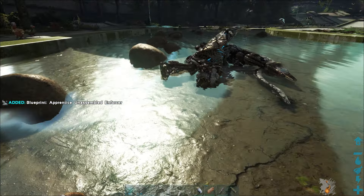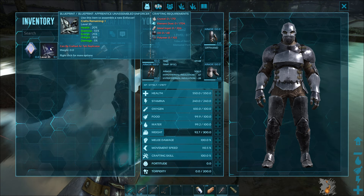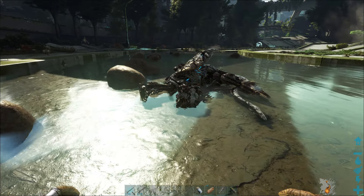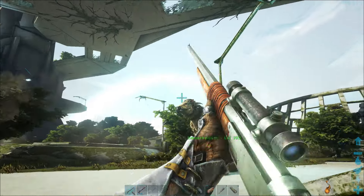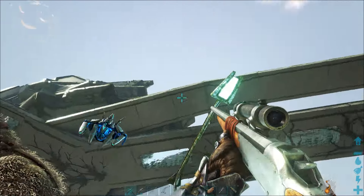The higher the level the better they'll be. We can see it'll tell us the creature's health, stamina, and everything. If you want, you can also just kill them and harvest their body — you get electronics, elemental dust, scrap metal, oil, the whole works.